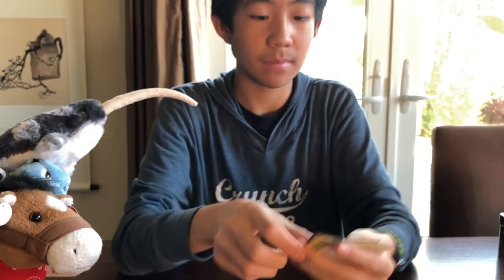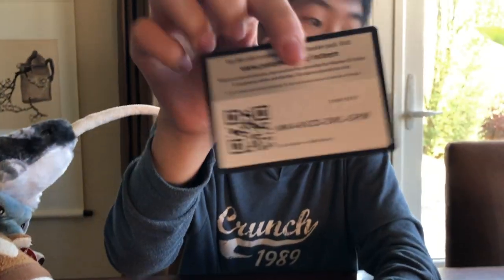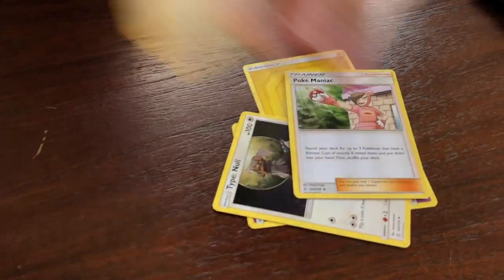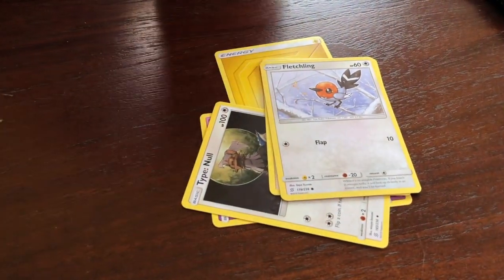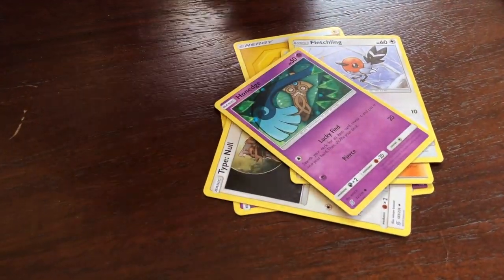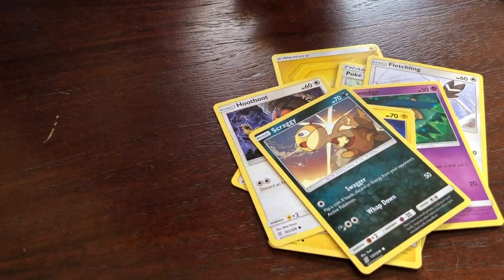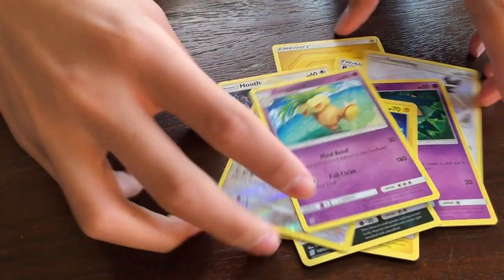We're on Unified Minds now — halfway through. Code card. Electric Energy. Top Gnoll. Poké Maniac. Fletchling. Pikachu. Hoot Hoot. Scraggy. Reverse Rare Silvally. And Regular Rare Exeggutor.